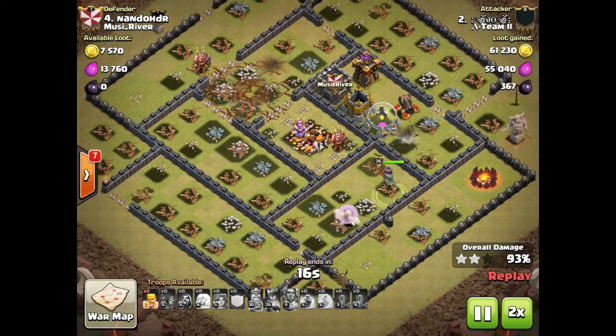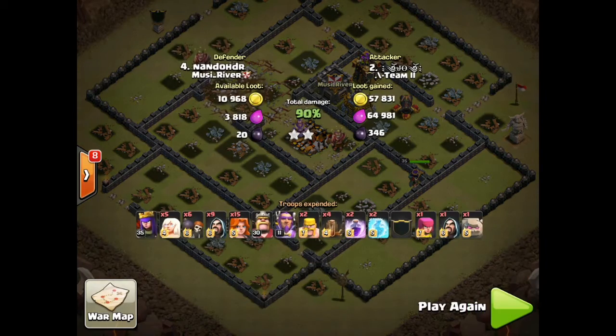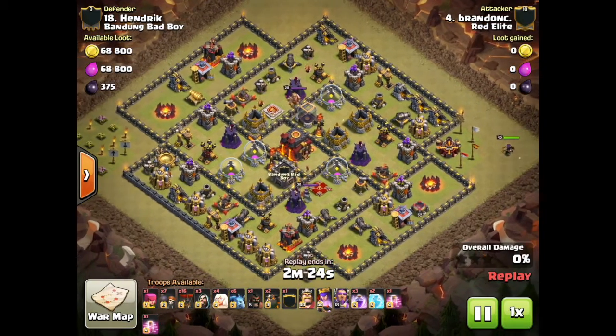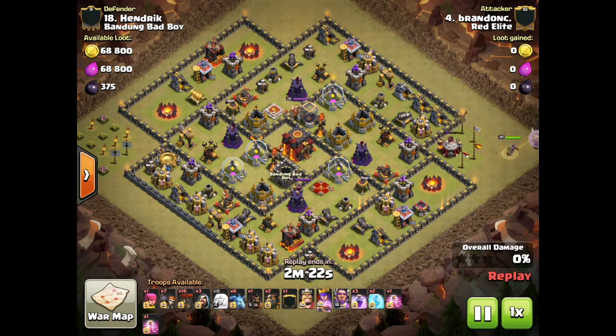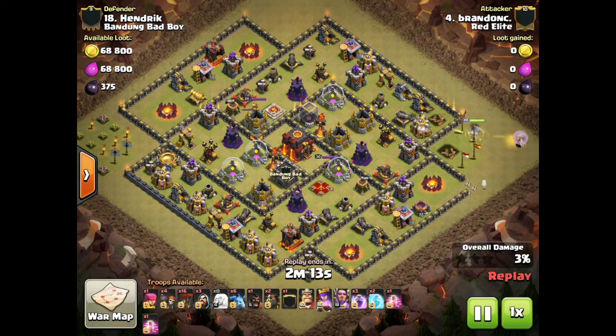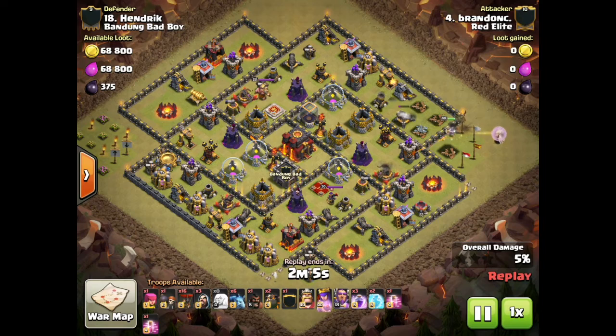You can see how to address this base on the ground level. Moving to the next replay, Brando from Red Elite comes in on a very similar base layout and brings a Lava Loon strategy. He starts out with a Queen Walk in the east, with the intent to take out the air defense on the far eastern portion of the base as well as crack open the southern portion, using wall breakers on the far southern wall in that bottom corner.